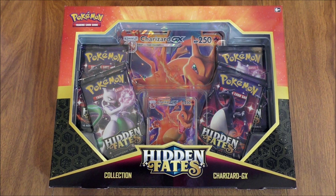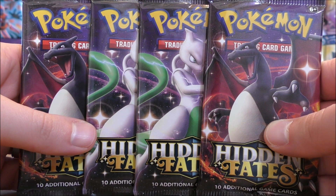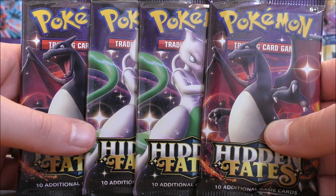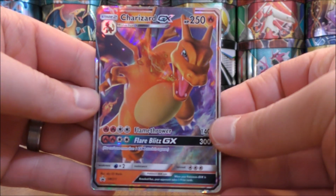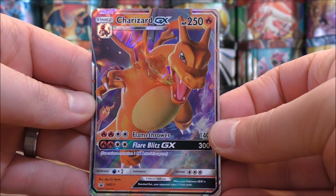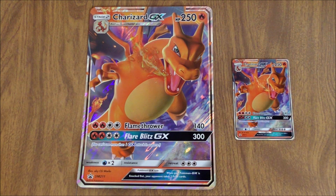I actually found this box back in the toys section. The box itself includes four Hidden Fates booster packs, an online TCG code card, and then an oversized and a regular size Charizard GX. So the box is all opened up. Here's a look at the four Hidden Fates booster packs. Now the same three GX tins for Hidden Fates are available as these Hidden Fates collection boxes — Charizard, Raichu, and Gyarados. The regular size Charizard GX, the online TCG code card, and the oversized Charizard GX — you can see it in comparison to the regular one.